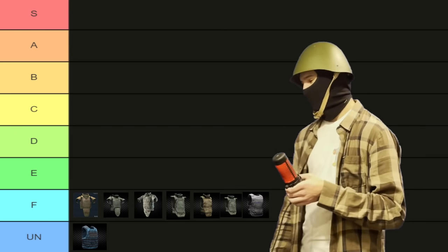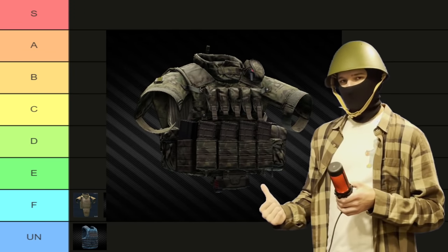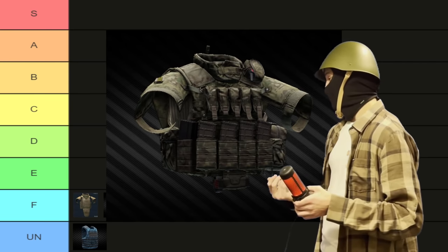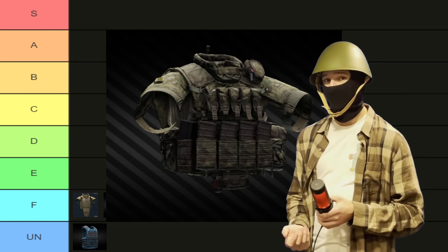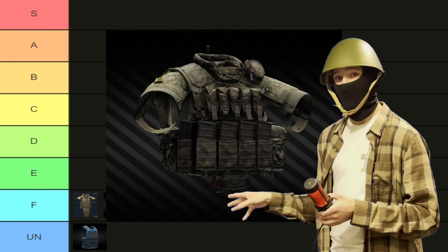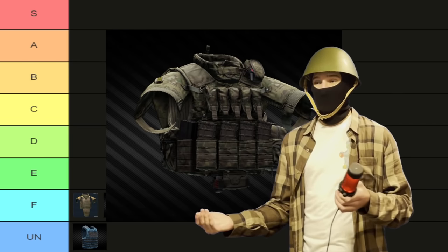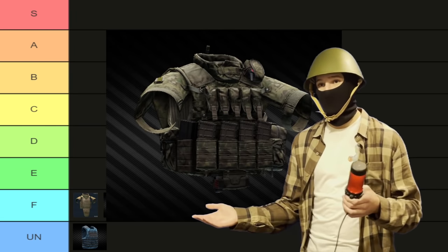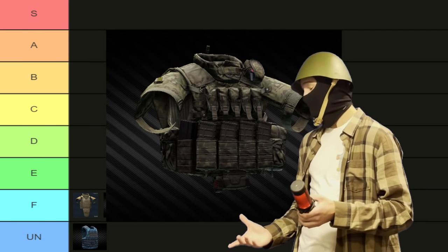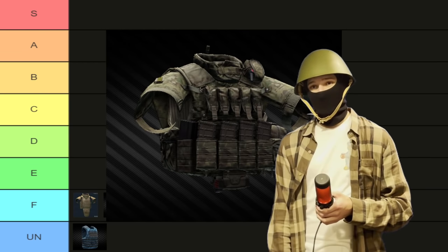And then into E tier we have — I forget what this is called, but the tier 4 version of this. You can only find it on Raiders, which isn't so bad, but it's ludicrously overpriced from traders. As far as tier 4 armors go, this is very much not it. I have never seen anyone go out of their way to get one of these. The only time I've ever seen one used is when someone's armor got completely shredded and they grabbed it, or as a throwaway kit. It's not that good — people don't tend to use it that often. I've never killed anyone wearing this thing that wasn't found in raid. So yeah, not a very good armor. E tier.